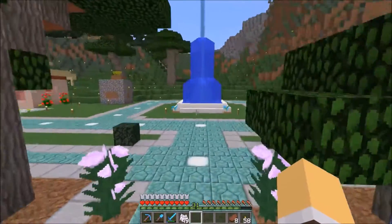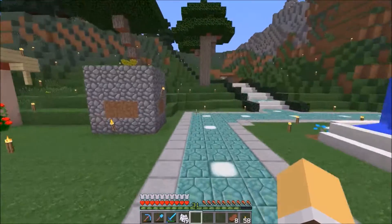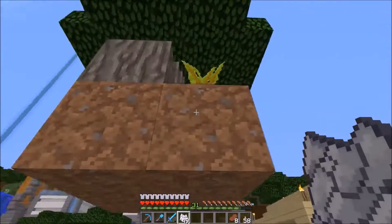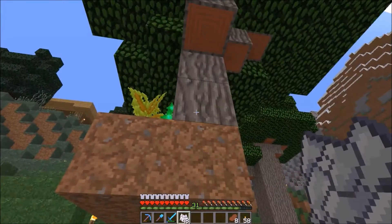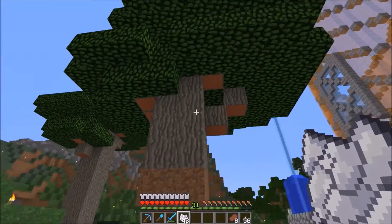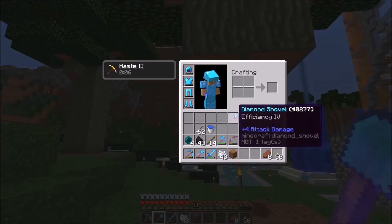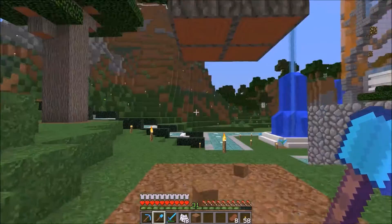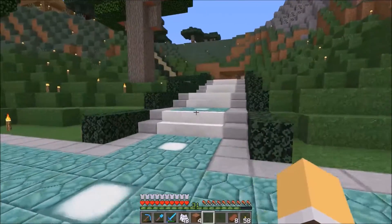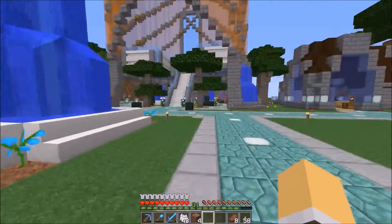I've made some progress here on the pathway and did a little bit of digging. I'm in Haste 2 right now — I took it off Speed 2 and it's so slow without Speed 2. But I'm adding some trees. This is how I've been doing my trees. I'll patch up the logs when I come back through. My shovel has gotten down to 52 durability. I've added some bushes along the walkway, trying to get some more nature in the area.